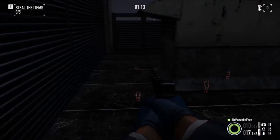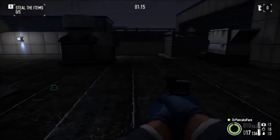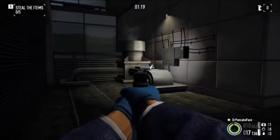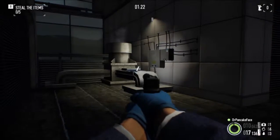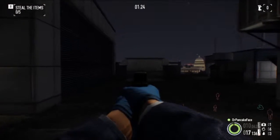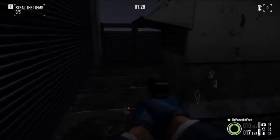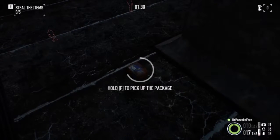Next we got package number 2. We are up on the roof — there is the spawn point, there's the computer to look through the cameras on the paintings. As soon as you spawn, you turn the corner right next to this little vent, we got package number 2.